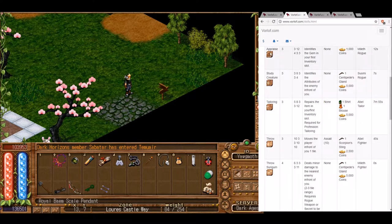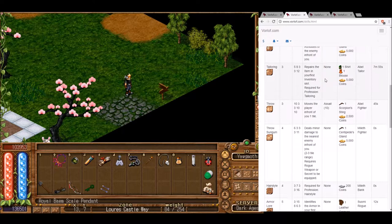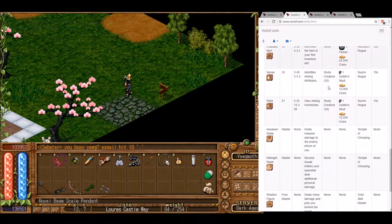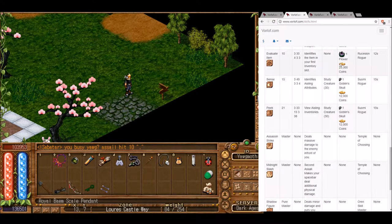We'll also need a skill called Appraise, which identifies gems in the first inventory slot. We can get this from the Milith Rogue for a thousand gold. If we're lucky enough to get the flower from a daily quest, we can get Evaluate Item, which identifies another item. Both skills have a cooldown, so having both lets us identify gems twice as fast. But we need at least just one of them.